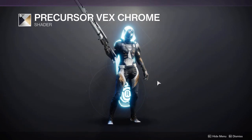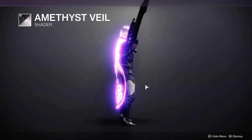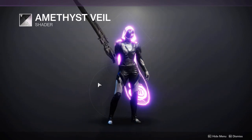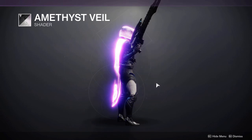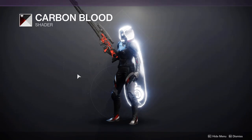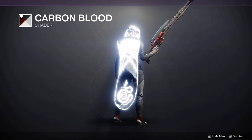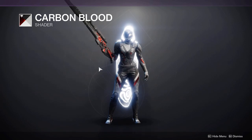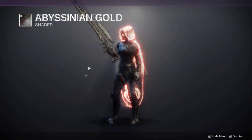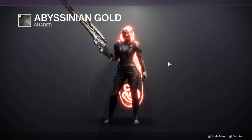Precursor Vex Chrome offers a nice blue to the cloak, so if you're looking for a blue option this shader works well. Amethyst Veil is a really bright purple from Bright Engrams — mainly best used for the cloak as the arms go blue and black. Carbon Blood is a very popular shader offering a white with a red rim around the cloak, going white and red on the armor.